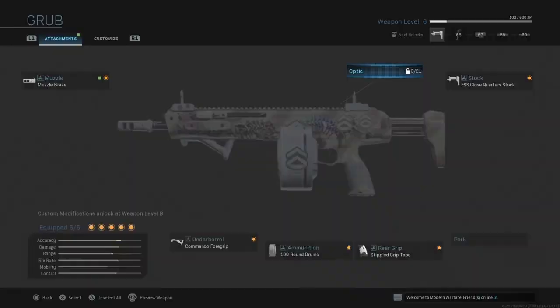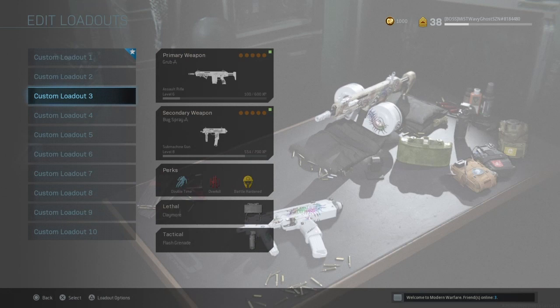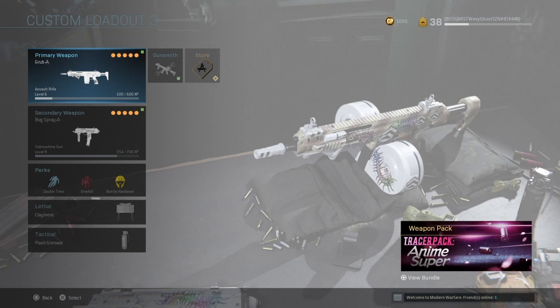The bundle costs about 1,600 COD Points. Depending on how much you already have, if you have 600 COD Points it's about $10, but if you don't have any it's going to be $20.